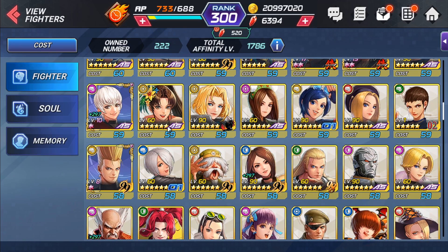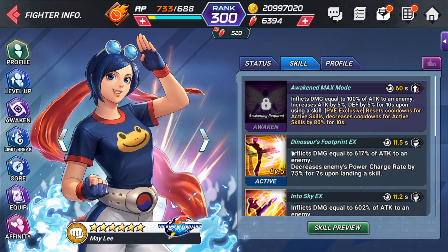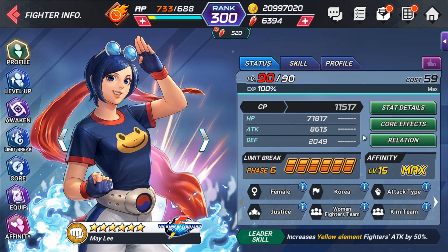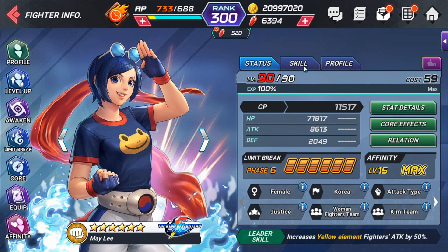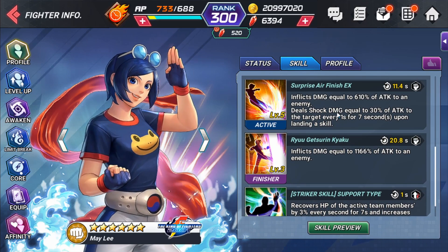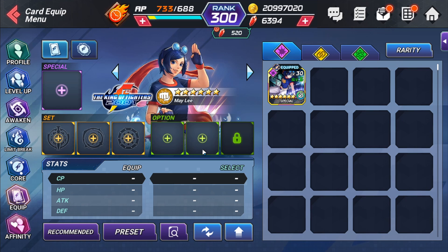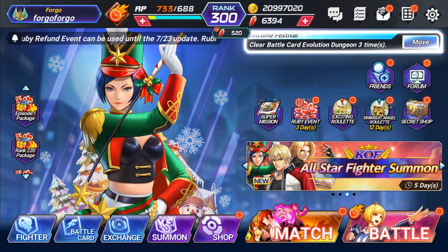Take a character like Mei Li - she has Power Charge on her second skill, nothing on her first, and she deals shock damage only on her third skill. She has just one skill that deals elemental damage. Yes, from her core effects she deals more shock damage on critical hits, but for a character like this who only has one skill dealing elemental damage - whether it's shock, bleed, poison, or chill - I would put an elemental card on them. Characters with two or more skills dealing elemental damage get two cooldown cards if not awakened.